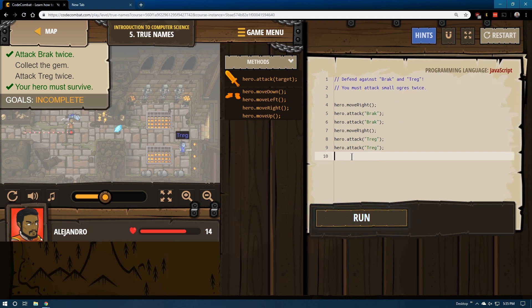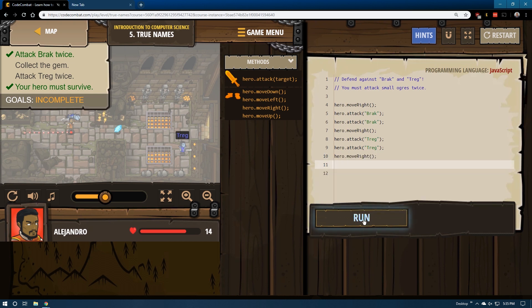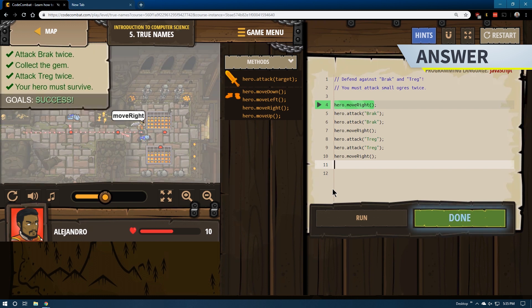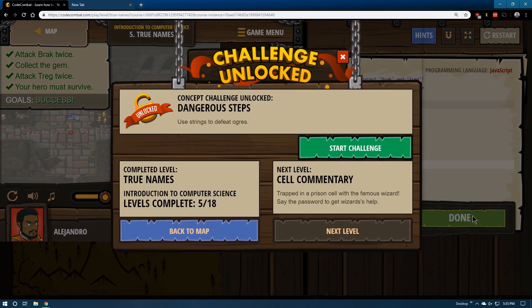So let's attack him, and then do we have to move through that door? Let's go ahead and move right again just in case. It looks like we attacked him twice with that capital letter, and we're headed home. It looks like success — we are moving on.